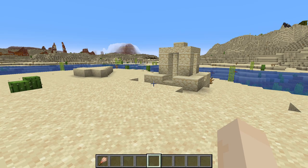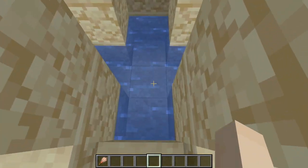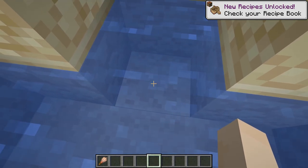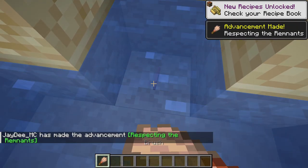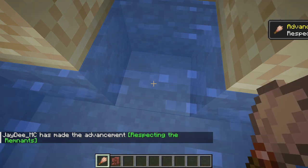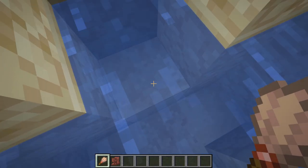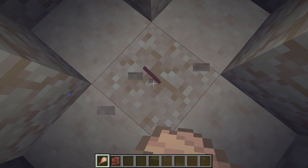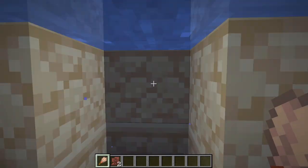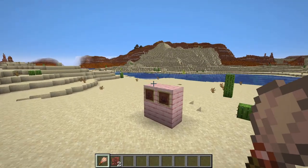Heading over to the desert, a common structure you will find is the desert well. If you look down in here, there is suspicious sand right here. All you need to do is brush and you should be getting something — quite possibly a shard. There will be one more directly underneath. The types of shards you can find here are arms up and brewer.